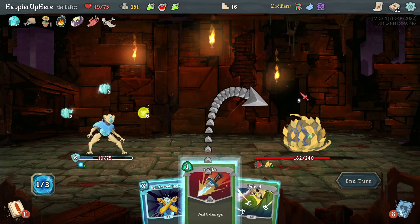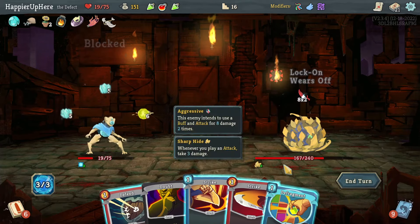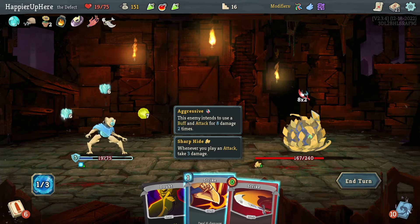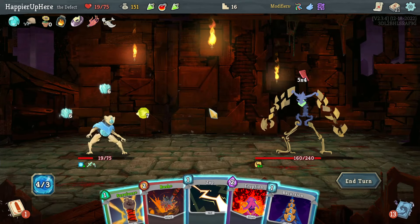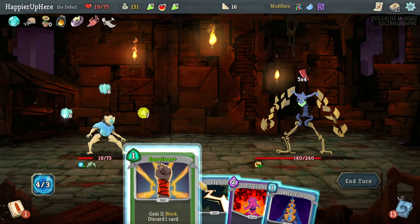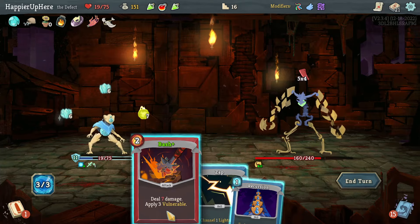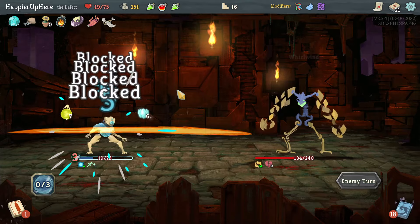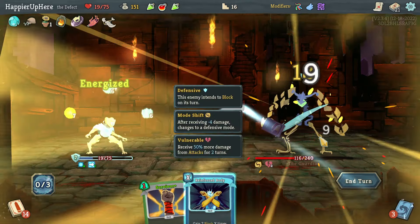I'll do Leap and another Cold Snap — having two Frost Orbs is better. Then wait; I have 16 so I can do a regular Strike as well. There's a Defragment — that's 12, then 17. I just won't play anything else. Can I transform? No. I'll do Survivor — that's enough. Then Bash and Zap. If I can get another Frost Orb I'll have 18 block and be almost fully defended. Charge Battery and two Strikes.